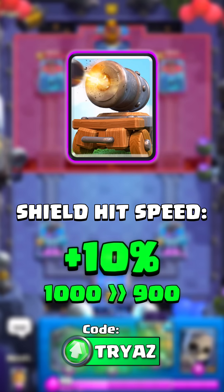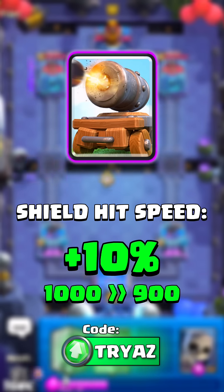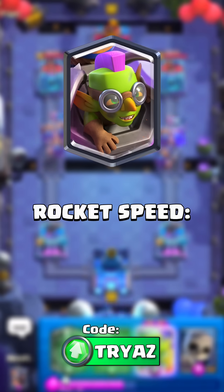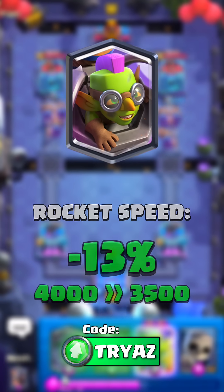Cannon cart will attack 10% faster when it's in the shielded cannon form. Electro wizard is getting a radius buff when you place him. The goblin machine's rocket will now attack a half second faster.